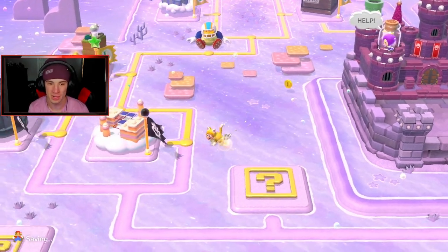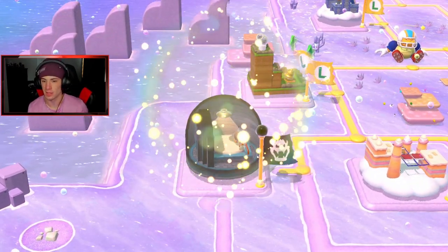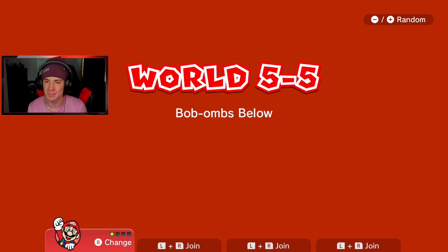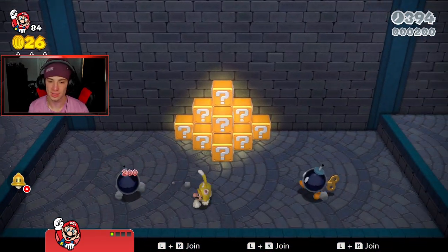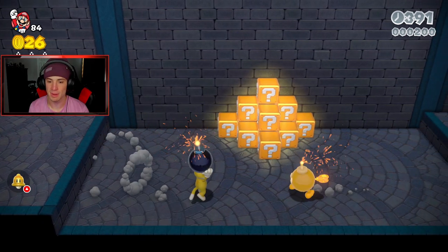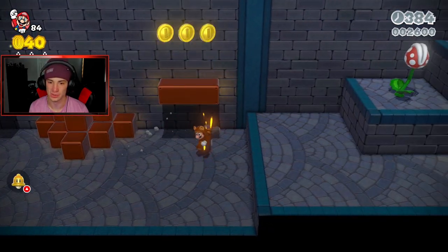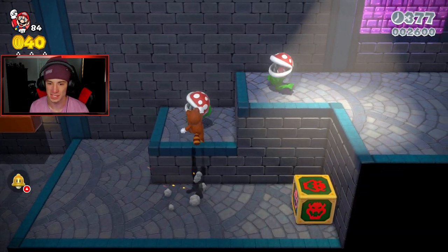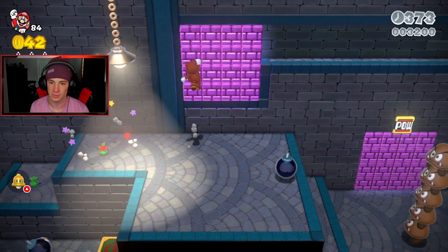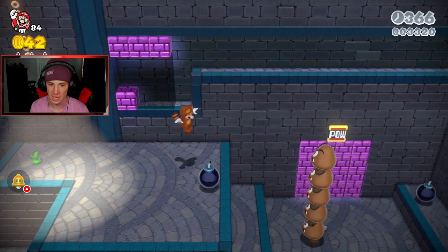We're gonna head over to 5-5 first — Bomb Bom Below. I feel like I remember this level; it has lights and bombs and you gotta throw the bomb at the wall. Pretty straightforward. We are Mario today — I switched to Mario. I like using Mario. The best part about Mario is an easy thumbnail, considering there are a lot of Mario PNGs to use.